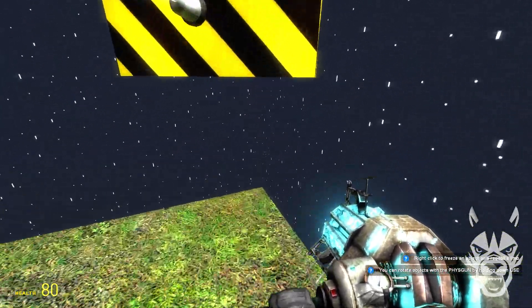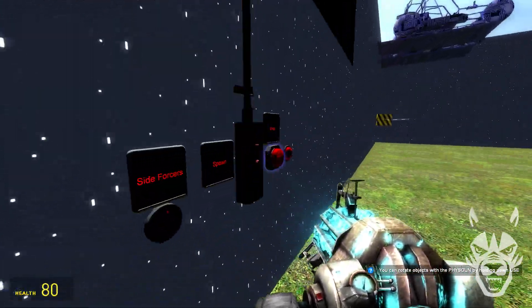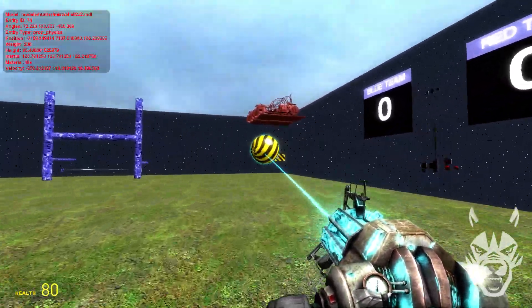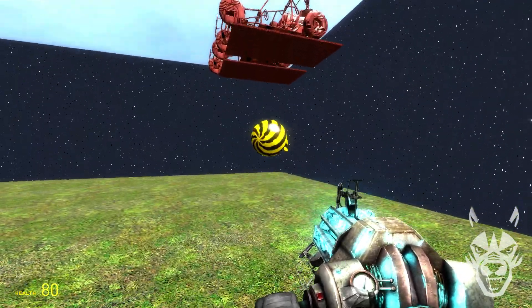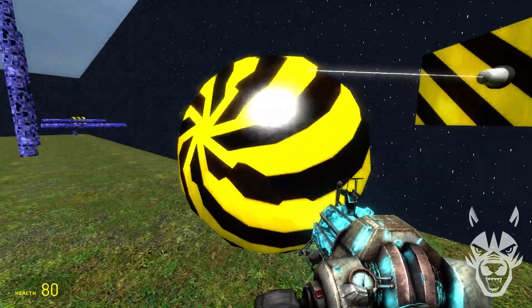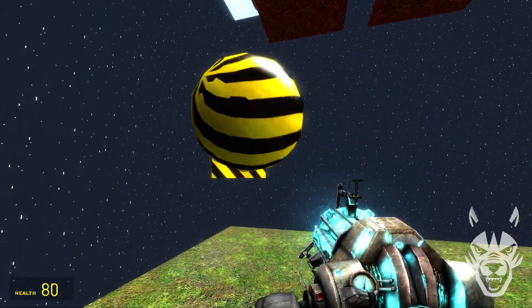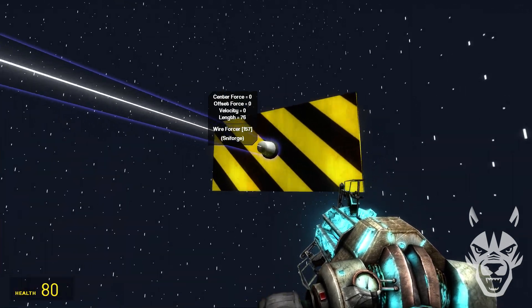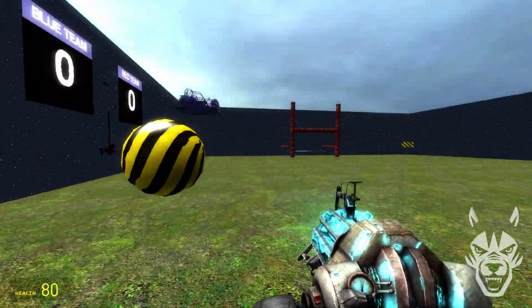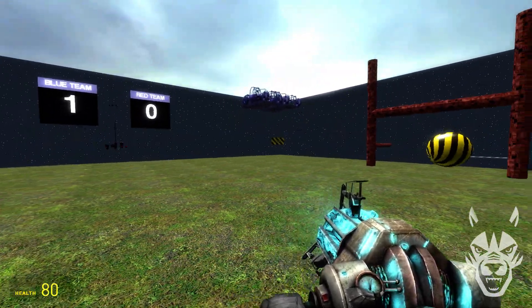I found that in the corners the ball would get stuck, so I built these repellers — let's see if they still work. By the way, this was built in the previous version of Gmod, not Gmod 13, so a few things don't work anymore. That repeller might be broken. Then I built the scoreboards — let's see if it's still working. Yeah, blue team scored one.